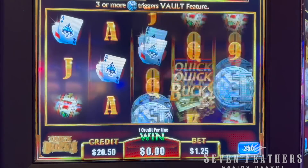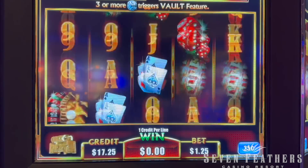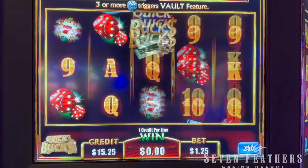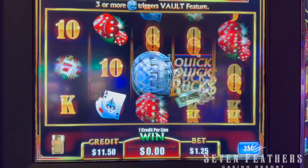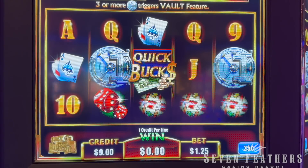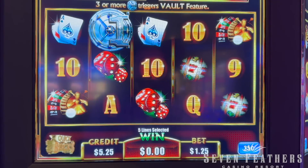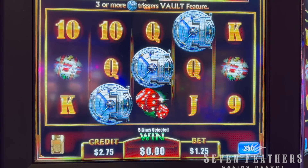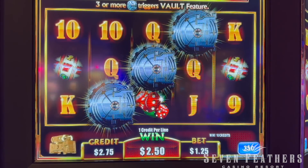There it goes again. Come on, give us the bonus. There's two again. And Brantley's over there on the other side playing Mustang Fury — a little bit different than this one. That one does have a must-hit-by progressive. We got it finally, guys. We only had $2.75 left over. All right, let's see what this bonus does — I have no idea, so we'll just learn it together.